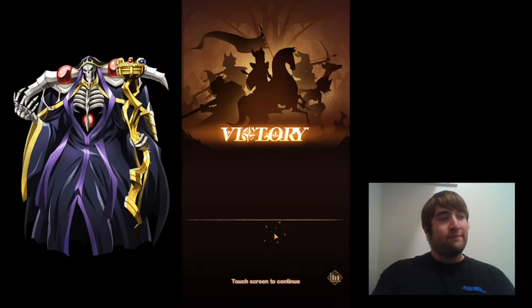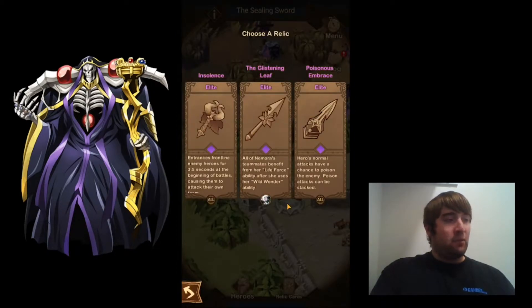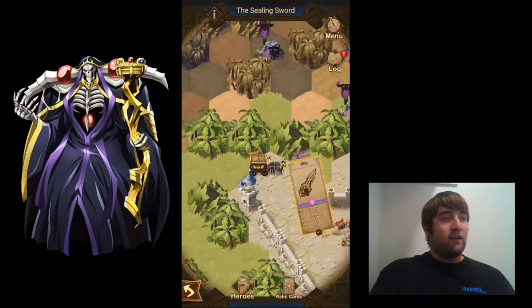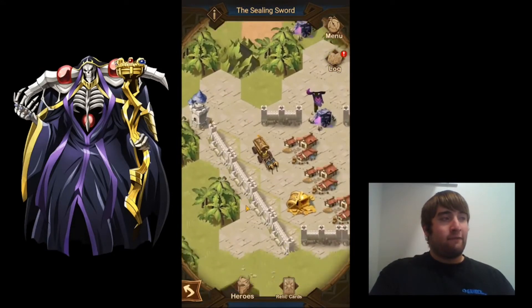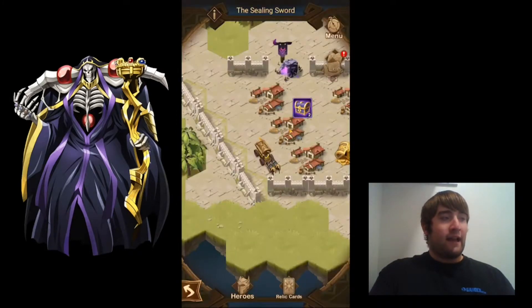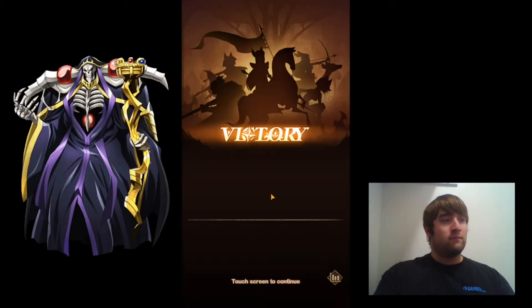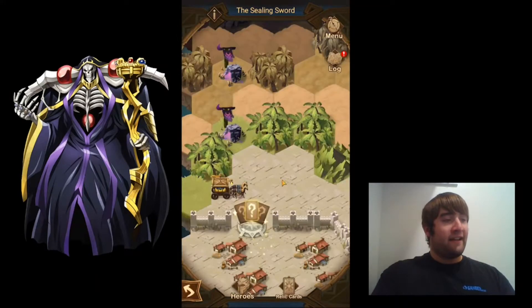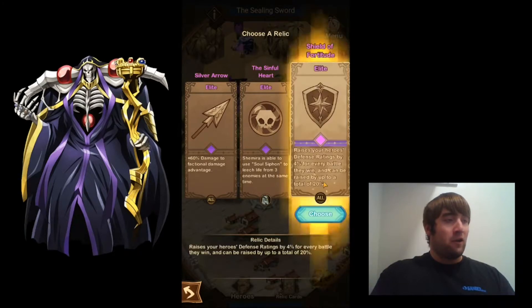I'll start with this camp right here — that one was pretty easy. Looks like you do get relics from this one, so you'll be able to grow stronger. That's always a good sign. I'll go ahead and collect this first chest down here — looks like that one's the resource chest. I'll go ahead and defeat this next camp. That one was also pretty easy.